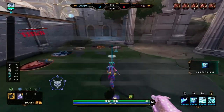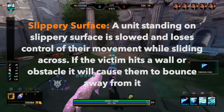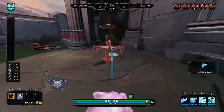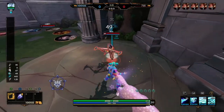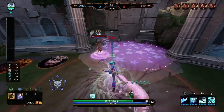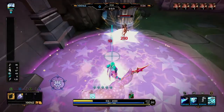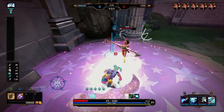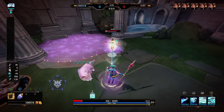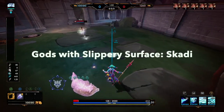Slippery Surface is very similar to Disorient in the fact that only one god has this CC. A unit standing on the slippery surface is slowed down and loses complete control of their movement. They can still attack and auto attack but they are not in control of where they're going. So you can see this Neith is kind of bouncing off the walls — it even bounces off obstacles. One god only has this CC and that god is Scylla.